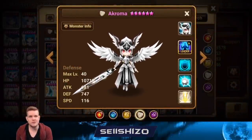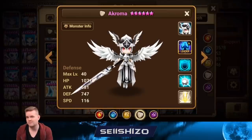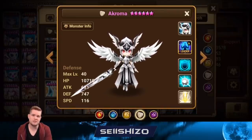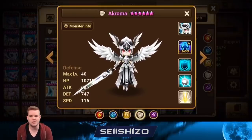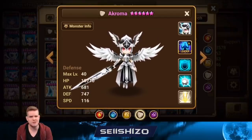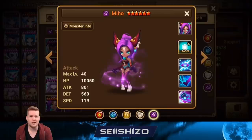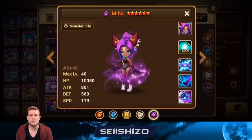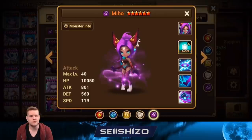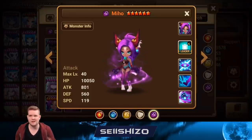Acroma you see more on defense lately, though I'm not sure it's that effective — it's tanky but does no damage, and any bruiser-ish team will beat it. For artifacts, probably accuracy S2 and maybe wind damage reduction. Miho is used on defense sometimes — probably go counter damage, crit damage S1, maybe accuracy S1 or S2, then damage reductions on the other side. More counter damage is good since she'll be getting hit.